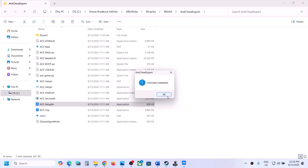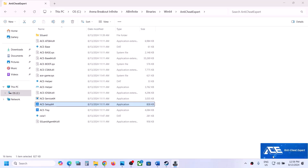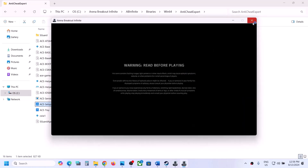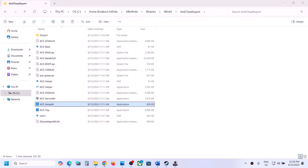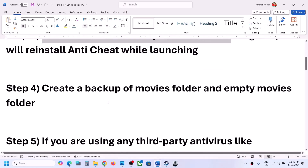Once the uninstall is complete, launch the game. When you launch the game, during the launch process it will install ACE Anti-Cheat Expert again. You can see it installing the anti-cheat once again. Once the installation is complete, it should be able to launch the game successfully.